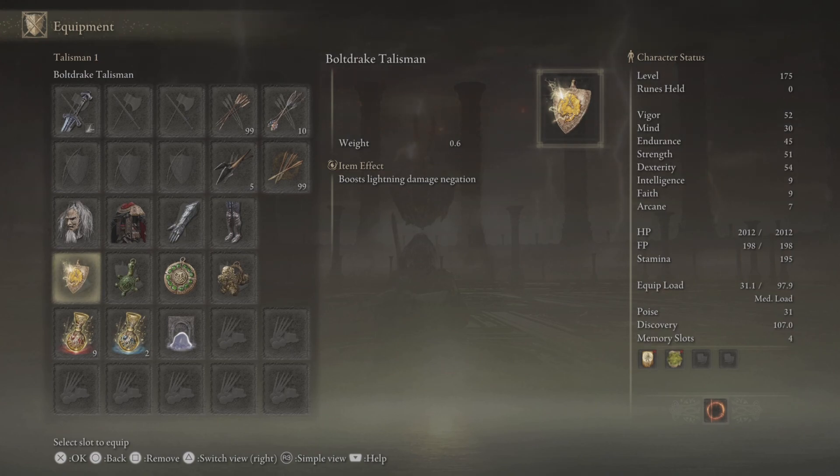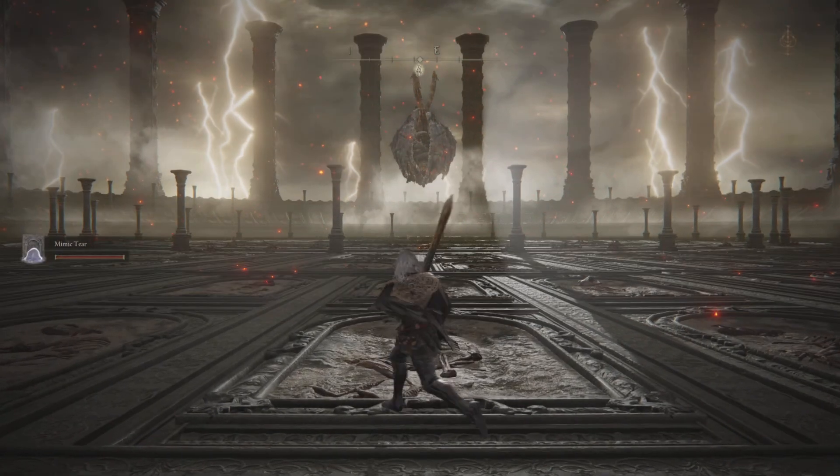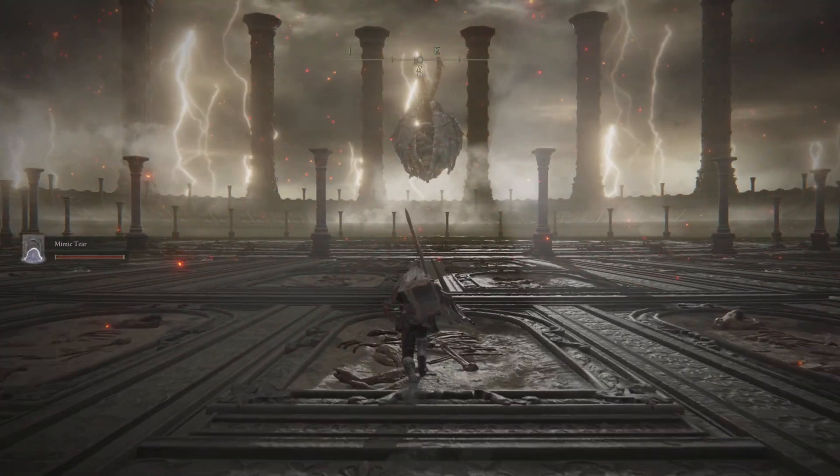As for these talismans, I've got one for some lightning damage negation, these are for my stamina, and the Crucible Knot Talisman is also to reduce some damage taken. We're just going to be going crazy with the Stormblade Ash of War, and Mr. Mimic is with us to just make life easier.